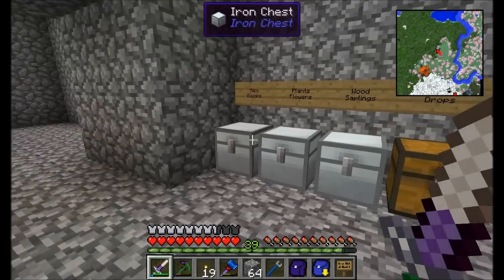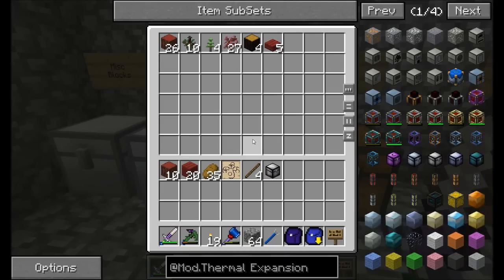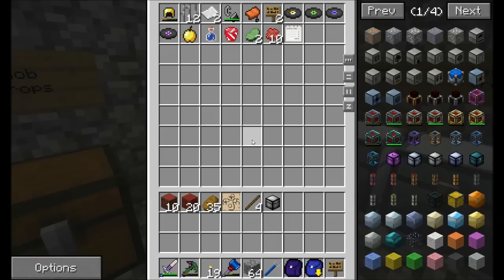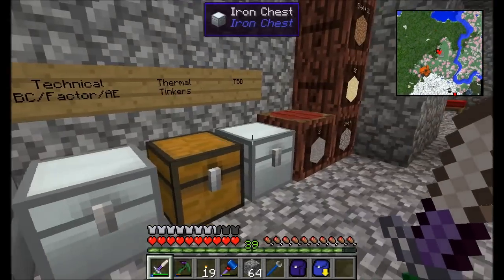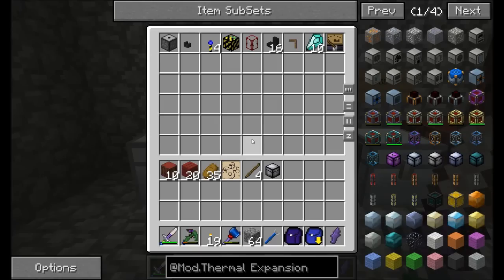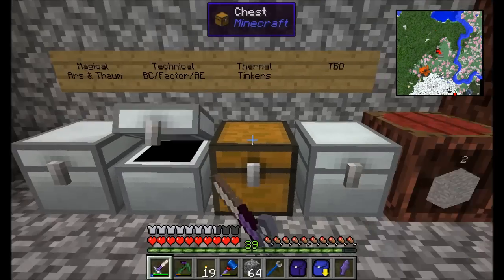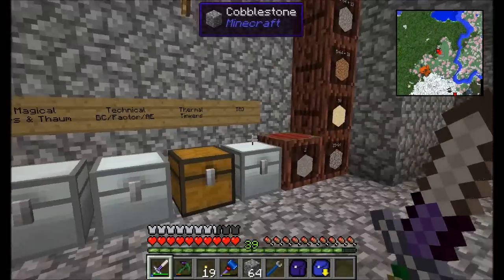I think I've pretty much moved everything. We've got miscellaneous blocks in here. Flowers and plants and anything that grows goes in here, except for wood and saplings — they go in this chest, anything that's a tree-based item. Anything that drops from monsters goes in the mob drop chest. Miscellaneous junk is just that — anything that doesn't really fit in the other categories. Gems and dusts. Metals and ores. Over here will be a wall of mod-based stuff: magical mods in this chest like Ars Magica and Thaumcraft-type stuff. Technical mods here for Buildcraft, Factorization, Applied Energetics, maybe Industrial Craft. This will be Thermal Expansion and Tinker's Construct. And then this chest is to be determined.